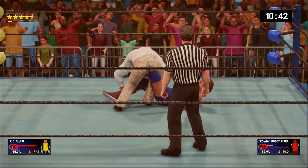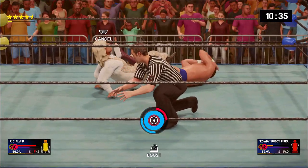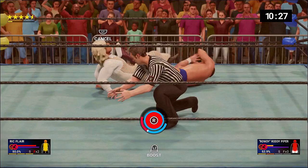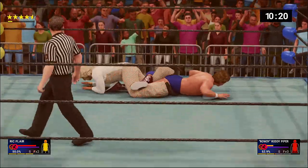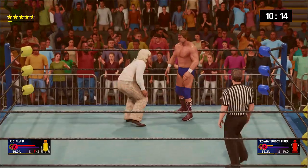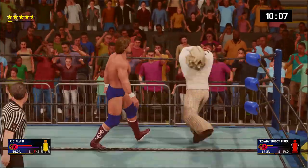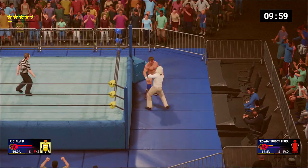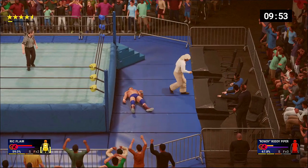Rick shouts 'Woo!' and locks in the figure four! We're not going to let Roddy tap right away — we want to get five stars. He breaks free just when you thought he was out of it. Roddy picks Rick up — hung him out to dry! Rick wisely slides out of the ring but has a debuff. There we go — signature slam — and look at Rick walking out on the floor.